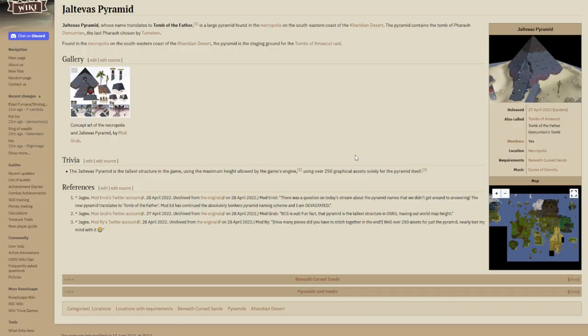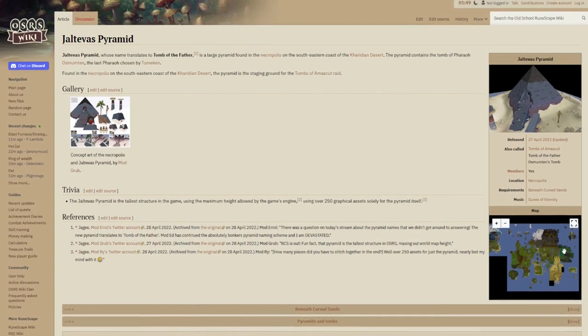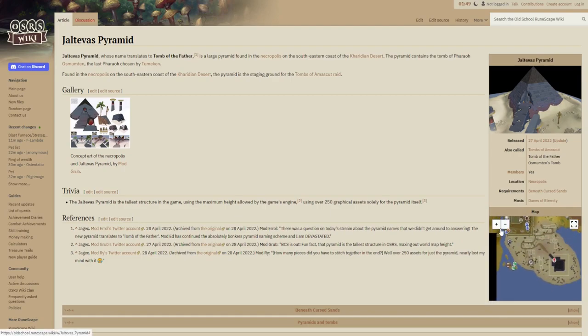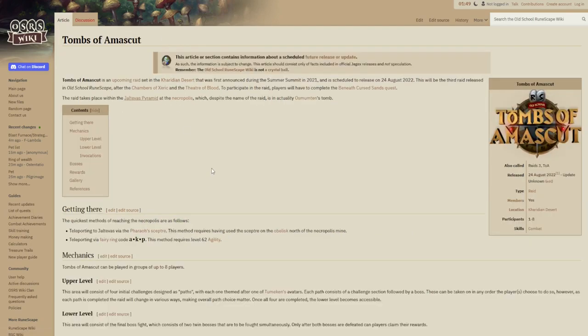In terms of getting there, Raids 3 is located in the southeastern part of the desert — all the way down in Necropolis, as you can see on the map. The two best ways to get there are teleporting via the Fairy Ring with code AKP, which requires 62 Agility, or the probably fastest method: teleporting to Jaltavis via the Pharaoh's Scepter. To unlock that option, you'll need to use your Scepter on the obelisk north of the Necropolis Mine.